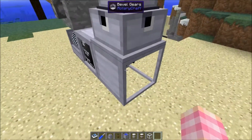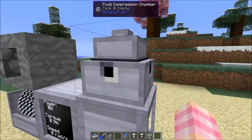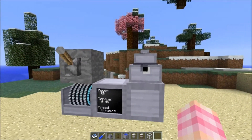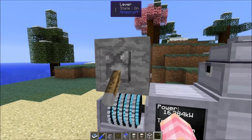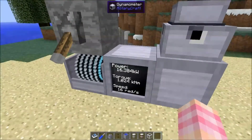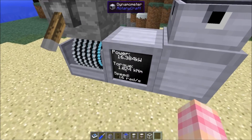The bevel gear, of course, because the fluid compression chamber does require power in through the bottom. It does require shaft power, and its minimum power requirement is 16,384 watts at 1,024 newton meters.